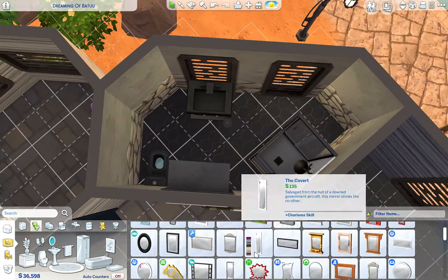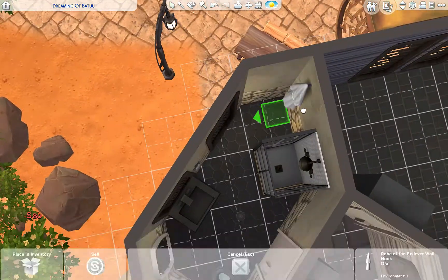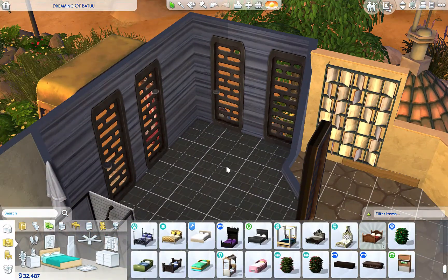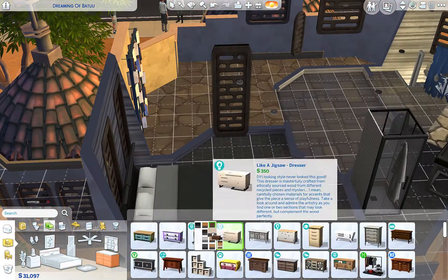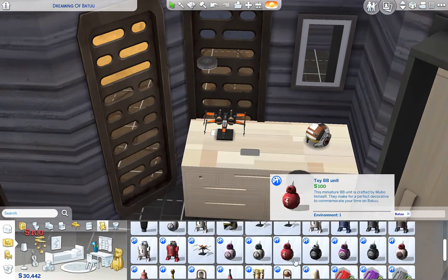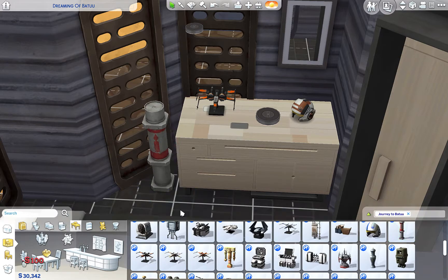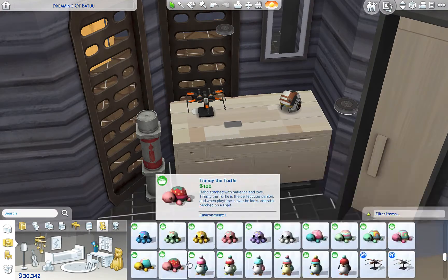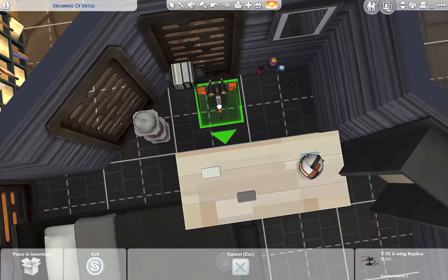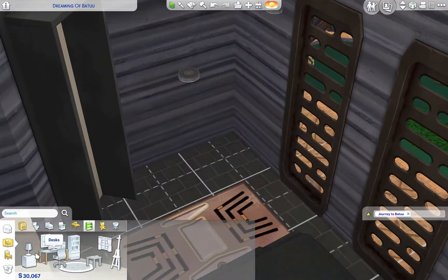This is going to be the first bathroom - it's very awkwardly shaped but it does work, I promise, I did test it. Initially I was going to have the two girls share a bedroom with just one bedroom and one bathroom, but I did end up adding a basement because I couldn't fit two beds in this room and still fit a desk and a computer. One of the aspirations requires the programming skill, so I wanted to make sure at least one of them had a computer. I added a basement but cut it out because my camera was moving all over the place. The basement is going to be where the alien lives, and upstairs is where the other girl lives.